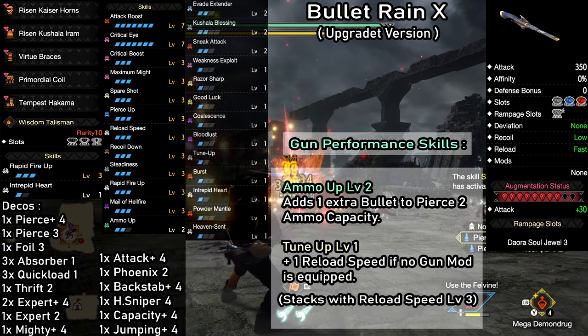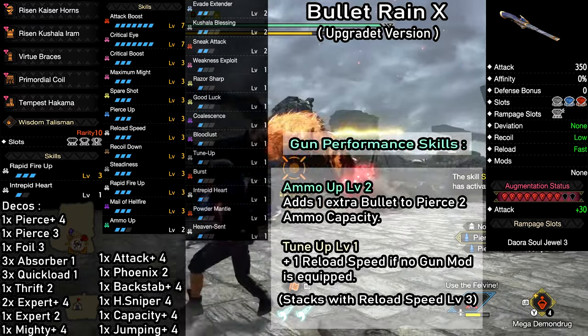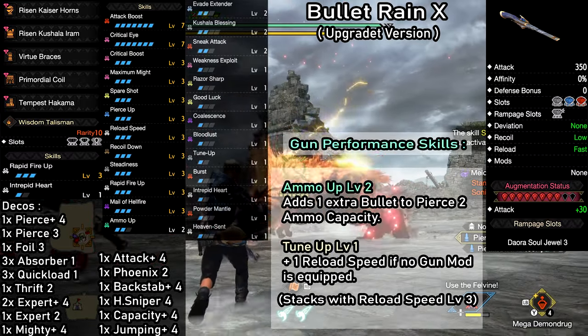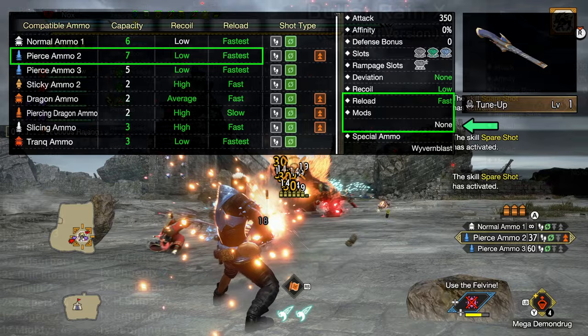Ammo Up level 2 will simply add one extra bullet to the pierce level 2 clip. We also have Tune Up level 1, which will give us an additional level of reload speed on top of Reload Speed level 3 — but only if we have no gun mods equipped.